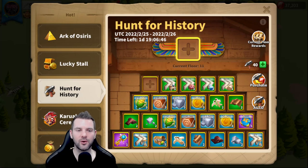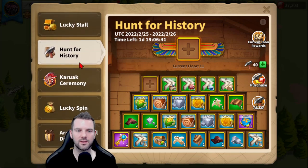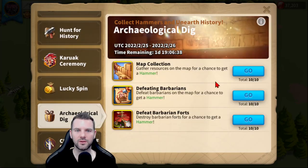I'm not even going to do my intro. We're just going to go over the events that are here and how I have worked them so far to get quickly through Archaeological Dig. The secret with Map Collector is sending out smaller marches for gathering. If you're doing level 5 nodes, you only send 10,000 troops — it clears out a third of it, you bring them back, and you're going to get those really quickly. Defeating Barbarians is super simple, and defeating Barbarian Forts — I was getting one per level 5 fort. Worked really quickly.